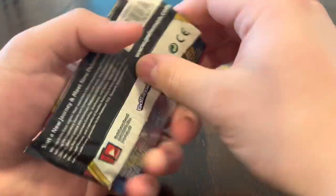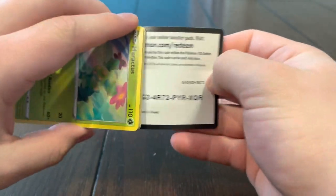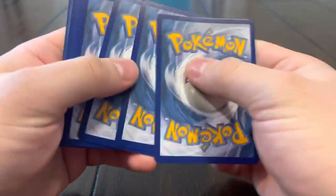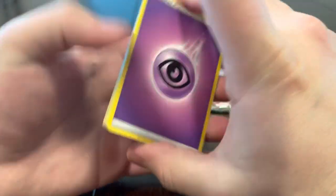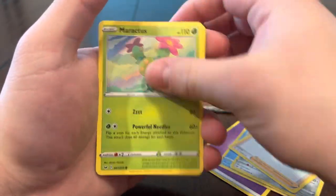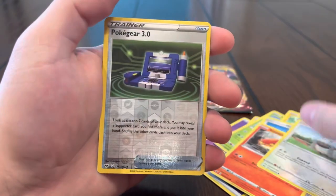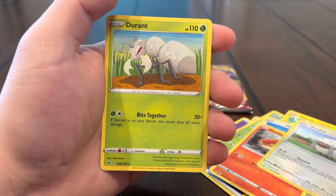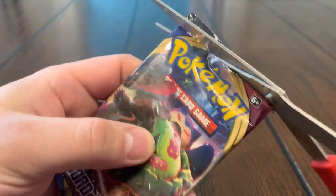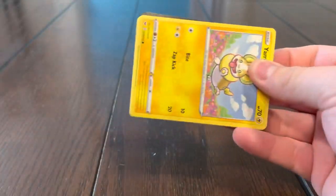Alright guys, second to last pack — this is gonna be my last pack. Hopefully I can end off with some last pack fire, you feel me? About to find out. Psychic energy, Drizzile, Stunfisk, Maractus, Pikachu, Meowth, Sizzlipede, Wooloo — reverse Poké Gear, and Durant. Alright guys, this is gonna be the actual last pack.